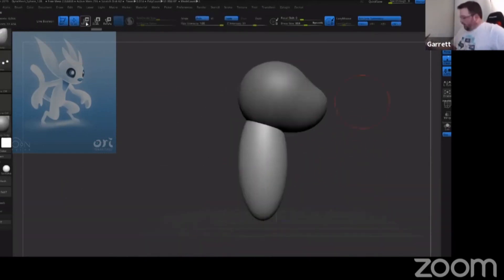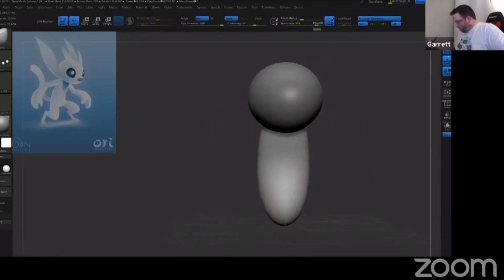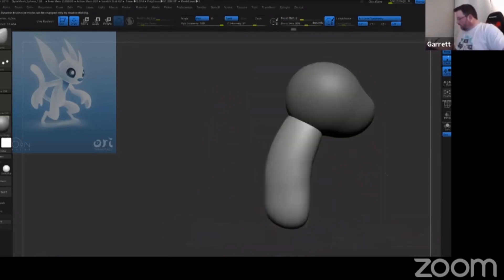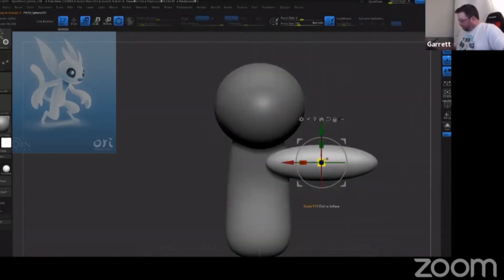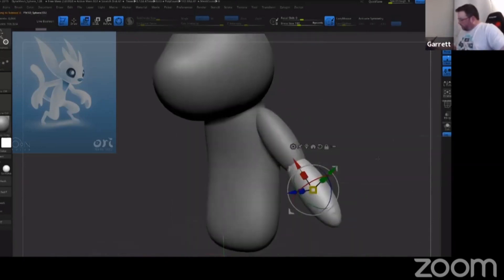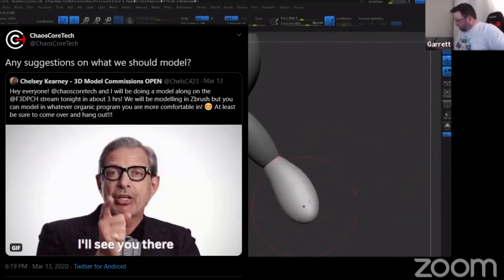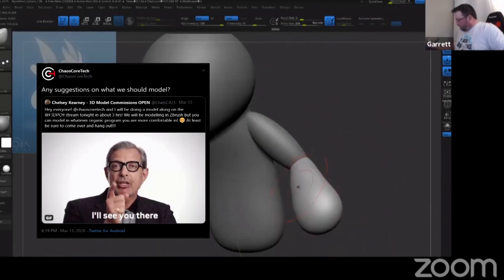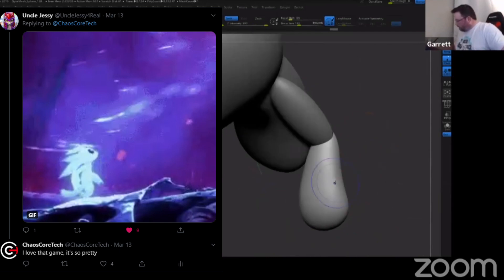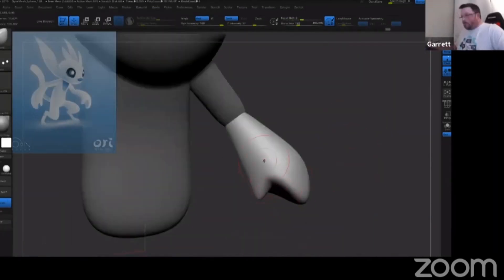Our friend Matt over at the Friday Night 3D Printing Hangout asked us if we would be guests on one of his Friday Night streams and do a model-along where we model something and people in the community can jump on and give some tips along the way. So that's what we did, and I asked on Twitter what I should make, and Uncle Jesse suggested we make Ori since the new Ori game just came out.